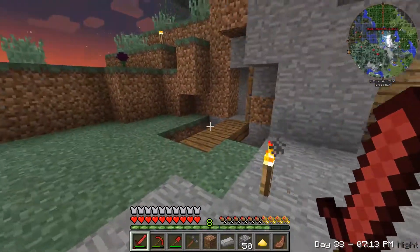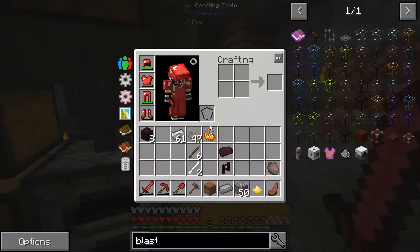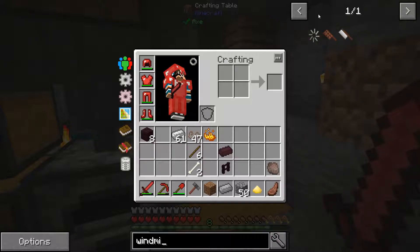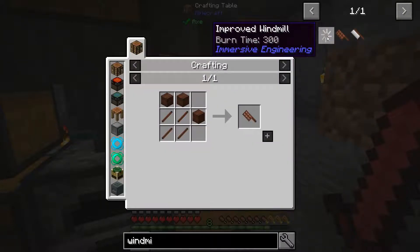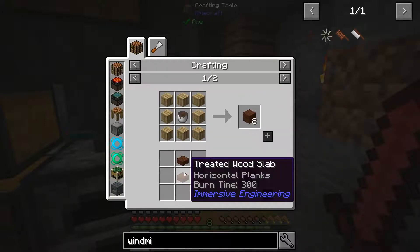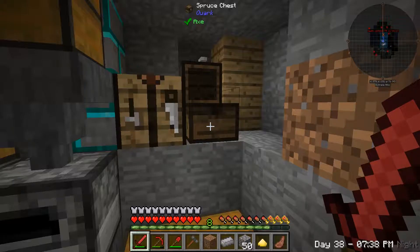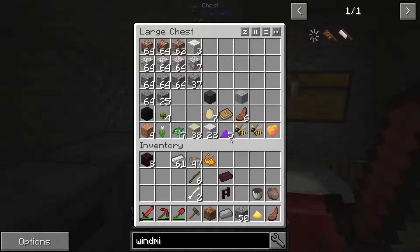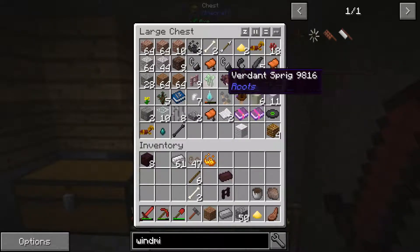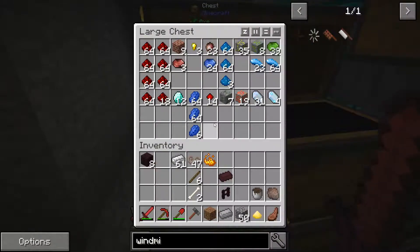And we can now hopefully start on the windmill. We'll head over here. We'll need some windmill blades and we need treated wood planks. I don't know which one will work — I think they all should be fine. We must have died with it, so we're going to have to collect some trees.